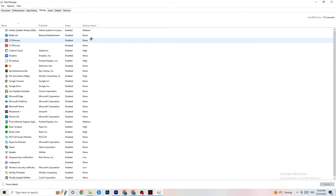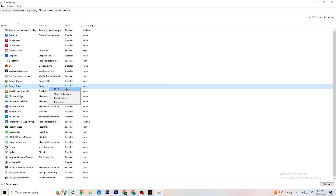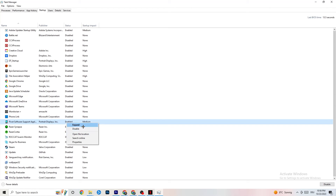Click on the Startup tab in Task Manager. When your PC starts, many apps launch automatically in the background, reducing performance. Right-click every app you don't want running in the background and click Disable. Do this for every unnecessary startup app to reduce CPU and GPU usage, and then close Task Manager.